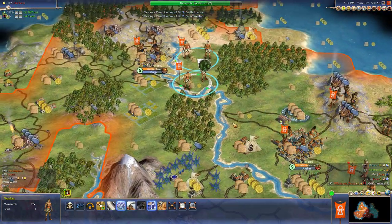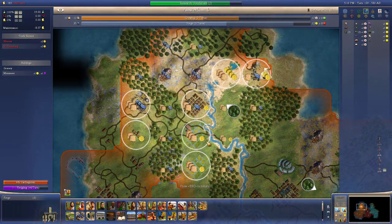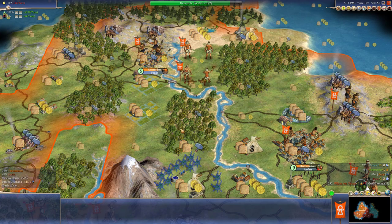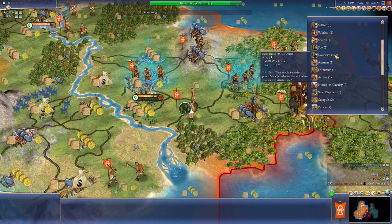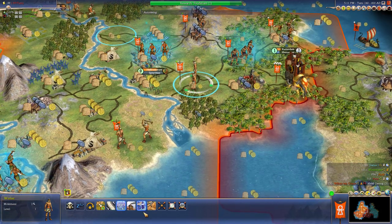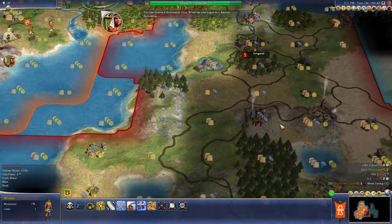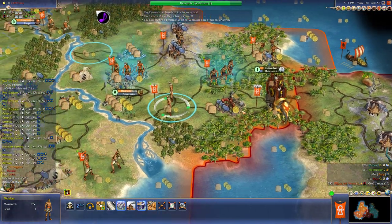I'm getting close to the point where I want to attack. Amsterdam, you kind of need food - you're kind of small, but you're growing pretty fast with plus five food. We'll build cities. We kind of need a spearman here too, because if he's got horses, he could build more horse archers.